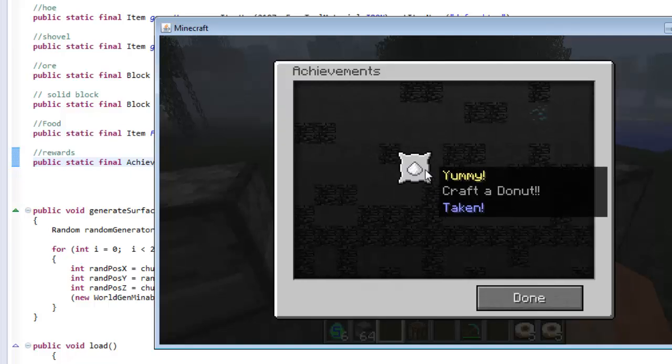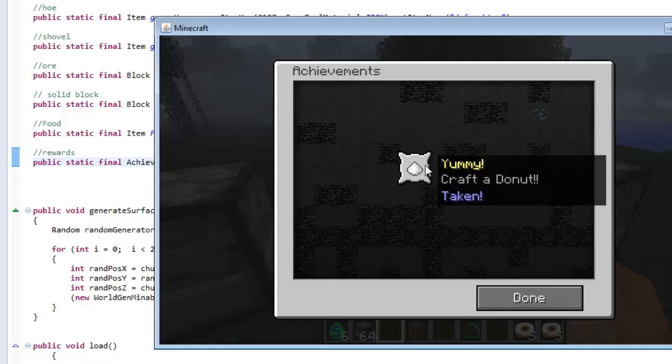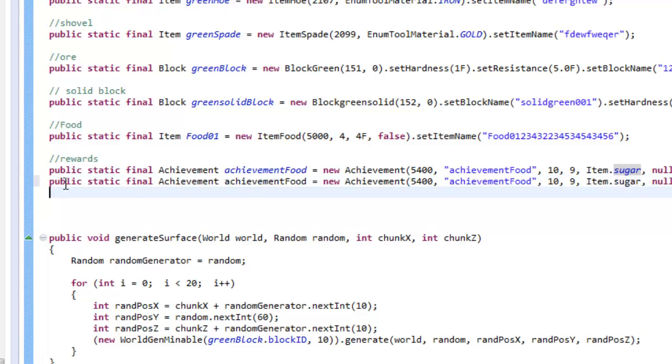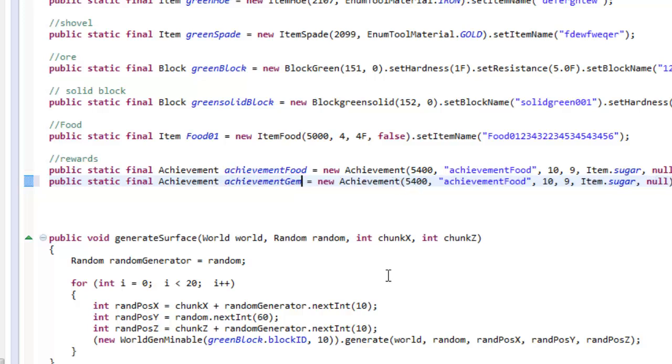How about we add in another achievement to attach to this one? You have to unlock this achievement before you reach the other achievement. Let's make one more achievement and call it a wrap. I'm gonna go to public static, copy this line of code and paste it right underneath, but change the name to achievementGem. This is called the achievement gem - when you mine the ore and pick up the gem for the first time, you unlock this achievement. The item ID has to be different, so make sure it's 5401.